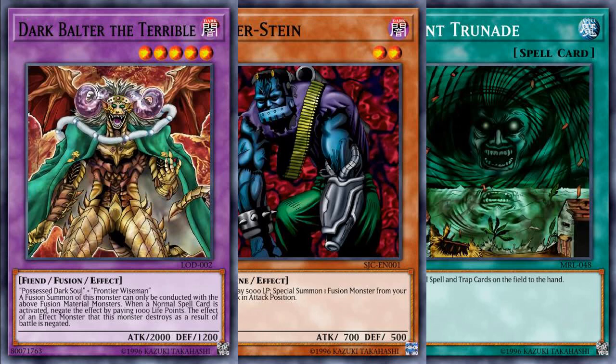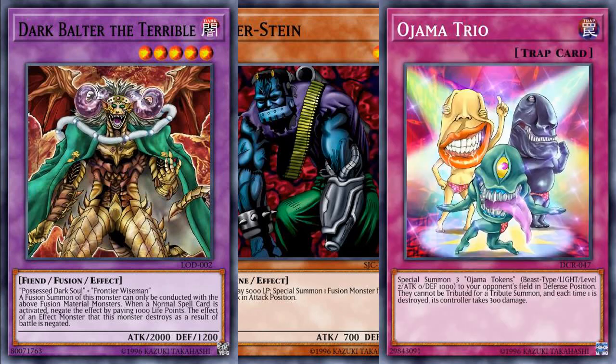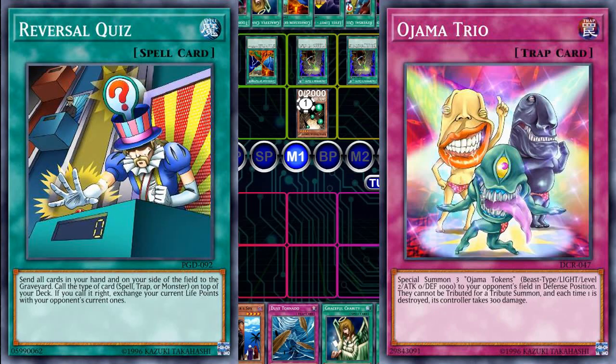That's it for the sided cards, but if you are playing a Burn deck, for example, that contains Ojama Trio, if you have an Ojama Token on your opponent's side of the field, it prevents them from activating Reversal Quiz, as they will not be able to send the tokens to the Graveyard for Reversal Quiz's effect.